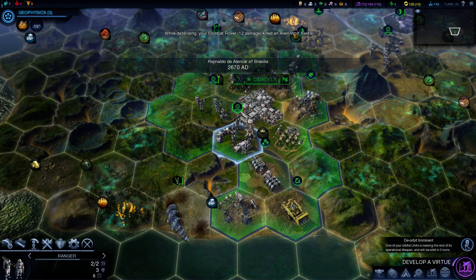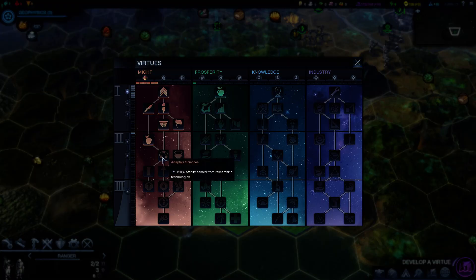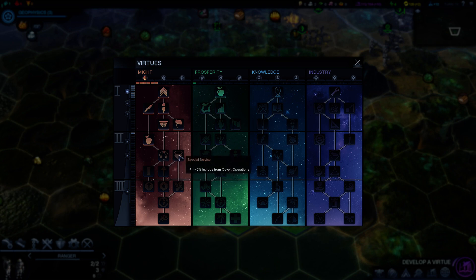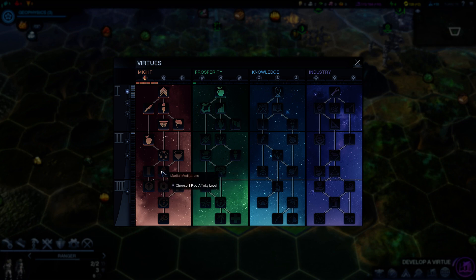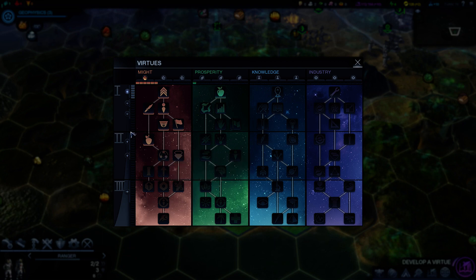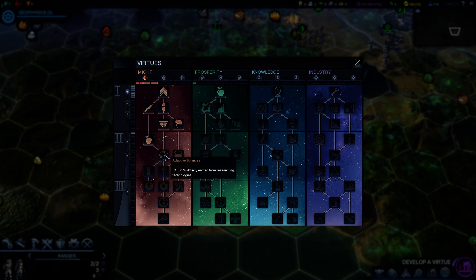D-orbit is imminent. Develop a new virtue: 20% affinity earned from researching technologies, plus one production from every strategic resource, or use a free affinity level. This is where I feel like this one's starting to taper off a bit. This is obviously really good for me.